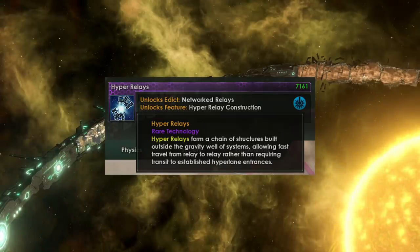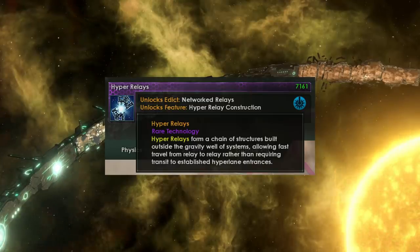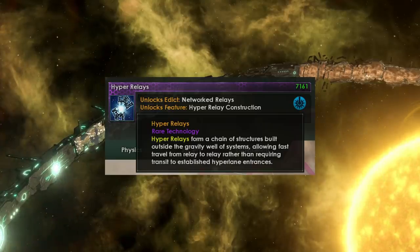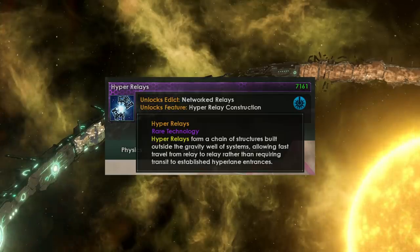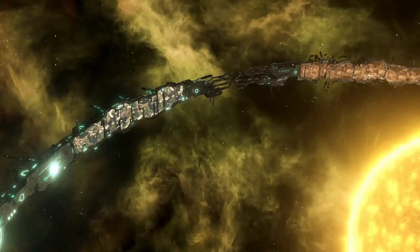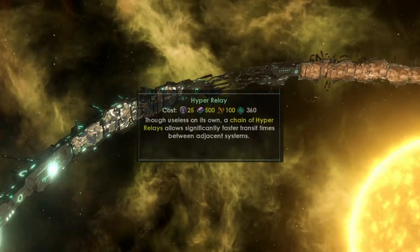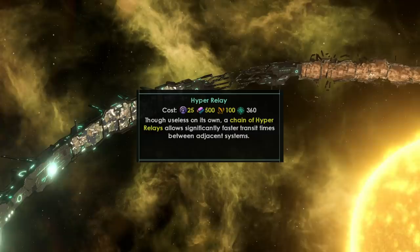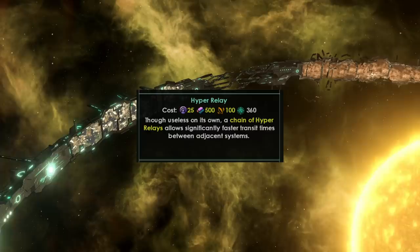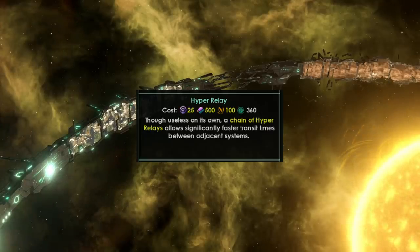You do need to get hyper-lane breach points and rare crystals. When I say difficult, I am thinking about relative difficulty. As it's tier 2, this is three whole tiers below the tier 5 gateway technology that does require mega-engineering. From the text on the technology, we can see that hyper-relays form a chain of structures built outside the gravity well of a system, allowing for fast travel from relay to relay rather than requiring transit to established hyper-lane entrances. Using our construction ships, we can build these hyper-relays outside the gravity wells of systems, and it looks like it's going to cost us 500 alloys, 100 rare crystals, and 25 influence to build one of these hyper-relays.